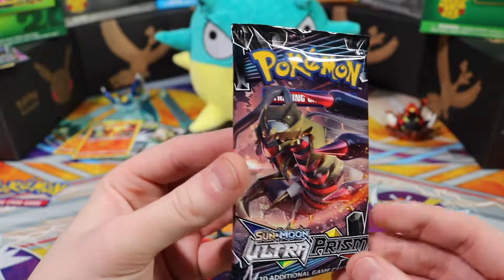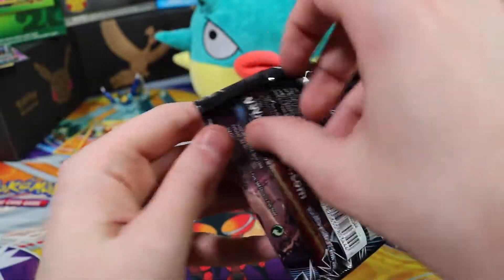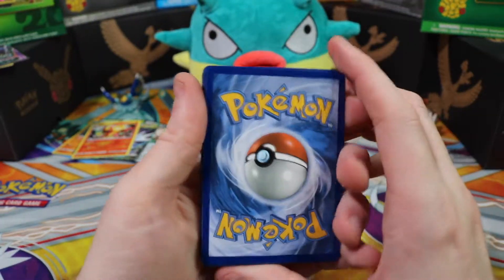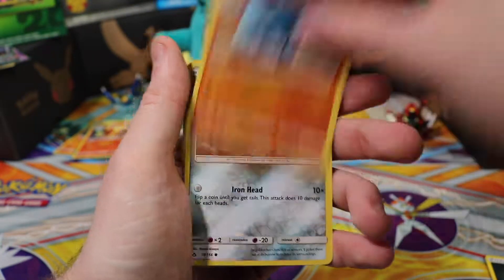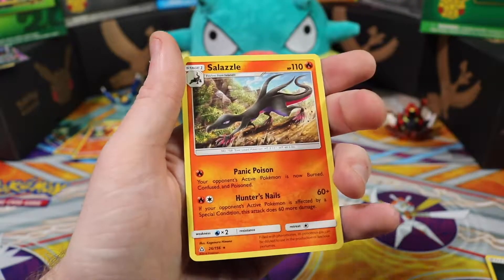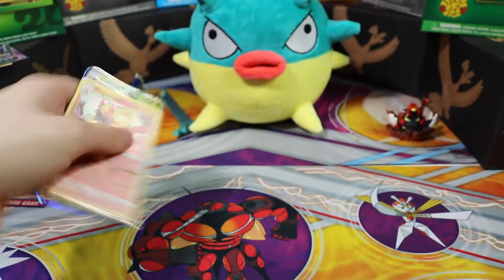Last pack of this booster box — please can I get a gold card or something as rare as that? Don't look — I looked, why did I look? It's a green one. Our only chance is a prism card. Dark energy, Luxio, Looker, Shieldon, Riolu, Alolan Diglett, Piplup, Salandit, Passimian, a Roserade, and last but not least a Salazzle. Okay, we opened up all the packs.